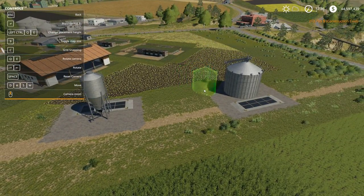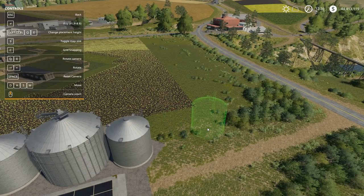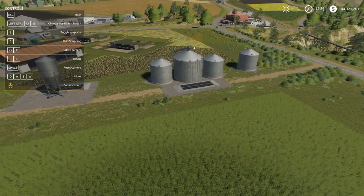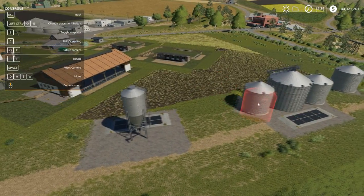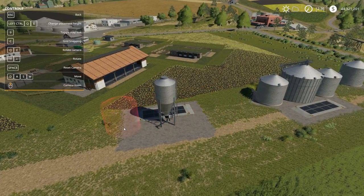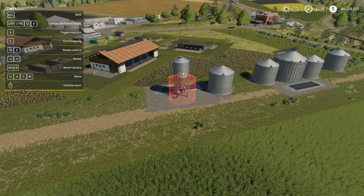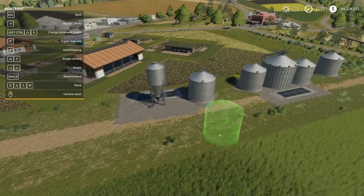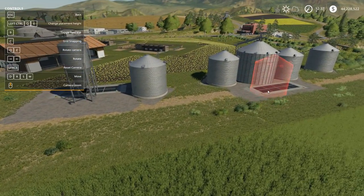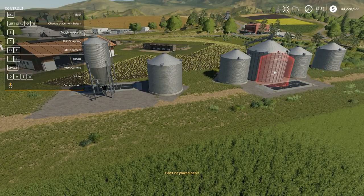These extension silos are pretty neat — you can pop them in wherever you want and they don't do too much to the terrain. They have to be within a certain range otherwise they don't work, which is understandable. You could line these up and they give you 100,000 capacity — so you have 200,000 in the big one and 100,000 in the extensions. The extensions also work for the small ones. If you dump something in this small one and have another on the opposite side of the map, they are not connected — I did test that.